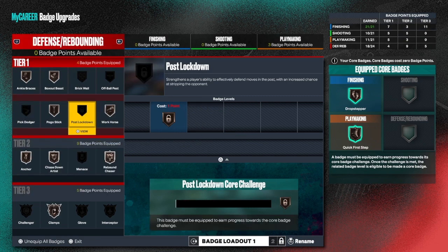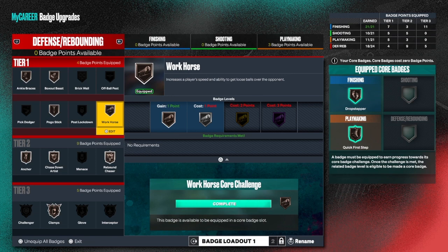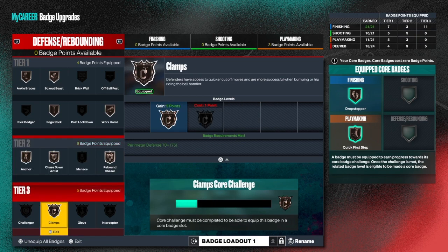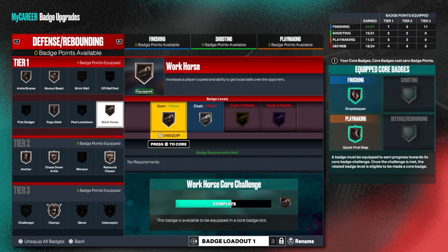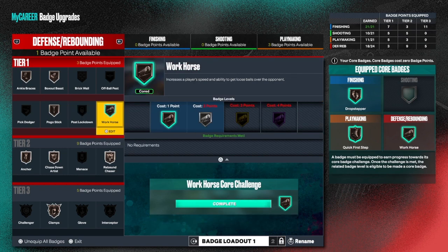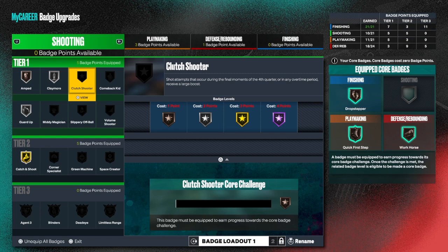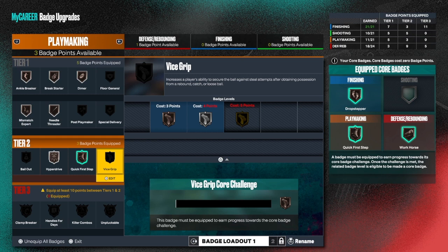I got three badges available right now and I wasn't even paying attention to that - I'll come back and add those badge points another time. For defense - box out, nope. Pogo - workhorse, I can core workhorse! I appreciate y'all because I'm making this video for y'all and I'm finding out I can core these badges. I have zero badge points available but my bar is complete for the workhorse court challenge. Click edit and I'll go ahead and core that badge - zero, bam, it went up to one. I got one badge point available with workhorse cored for my defense.